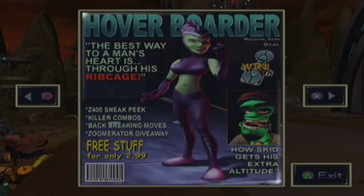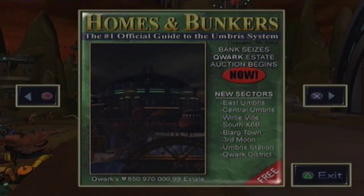The big-breasted lady. How Skid gets his extra altitude. The best way to a man's heart is through his ribcage. Z-400 sneak peek — killer combos, back-breaking moves, zoom rates, a giveaway — free stuff for only $2.99. Homes and bunkers — the number one official guide to the Umbris system. Bank seizes. Cork estate auction begins. New sector seized — Umbris, Central Umbris. Winnieville, South X-6B, Blog Town, Third Moon, Umbris Station, Quark District.